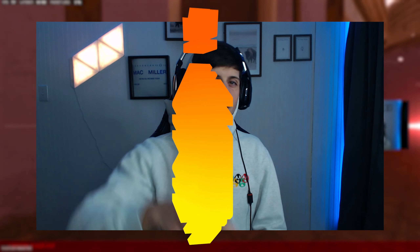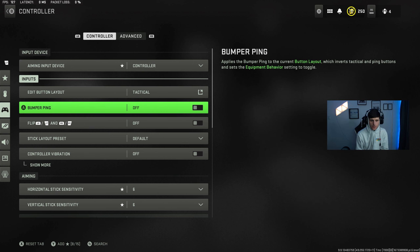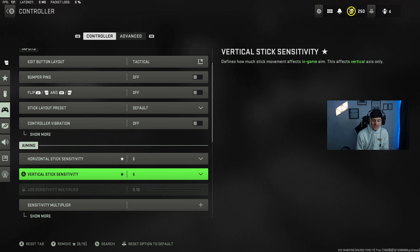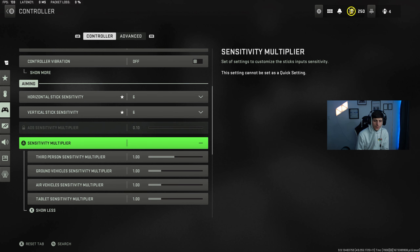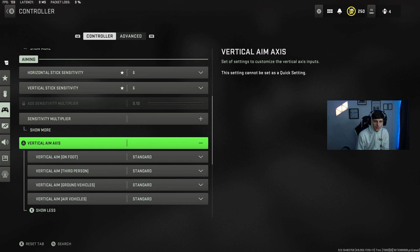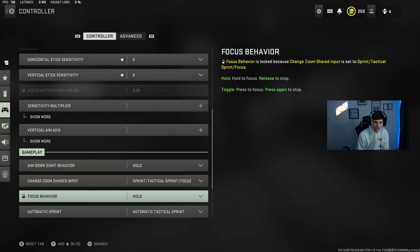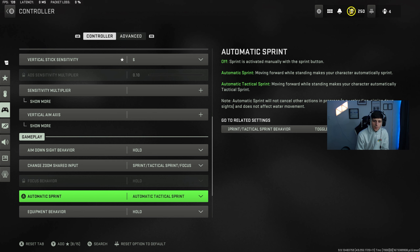Aiming input device is obviously controller — I play controller on PC. Button layout is set to tactical. Stick layout is preset. Horizontal and vertical stick sensitivity are both at six. Sensitivity multiplier for third person and everything like that I'm leaving at 1.0. Vertical aim axis is standard. Aim on sight behavior is hold. Change zoom shared input is sprint. Tactical sprint and focus sprint automatic I have set to auto attack sprint — I'm a huge fan of that.